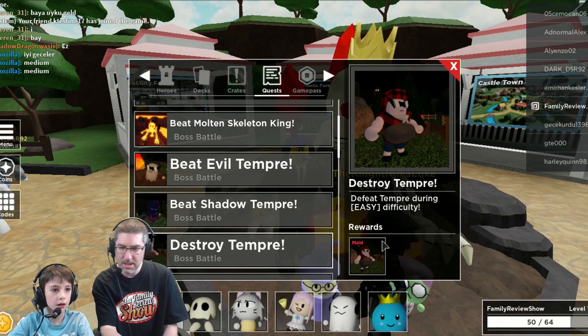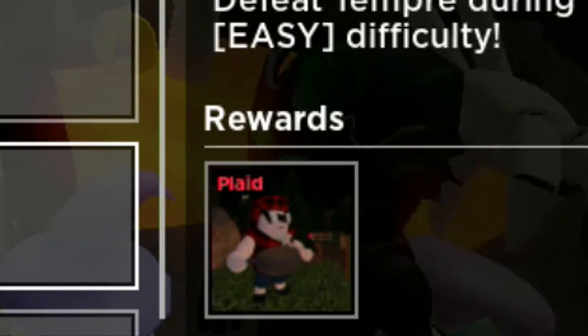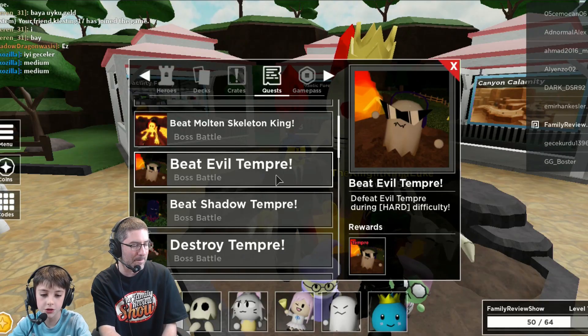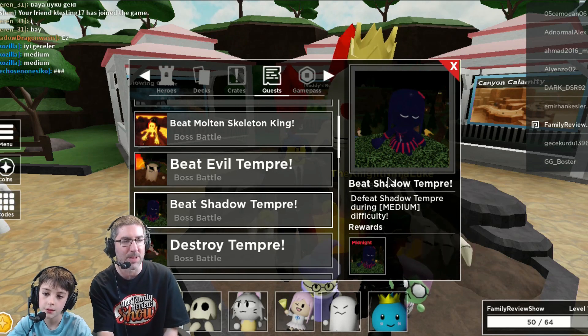The Spectre skin is called Temper. So that medium one was called Midnight, Luke. And for the wizard skin we didn't do — Snowman. Inferno. So yeah, the medium one was Midnight.